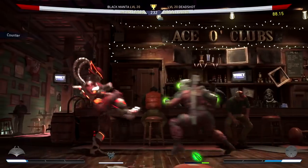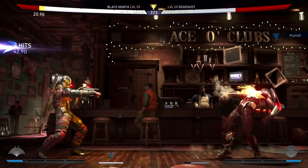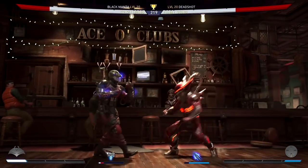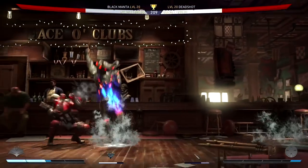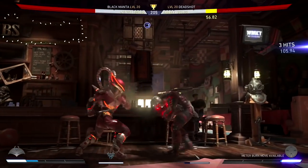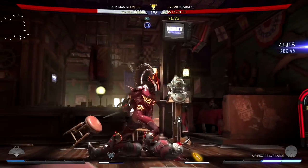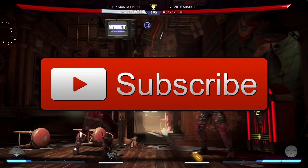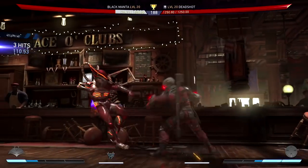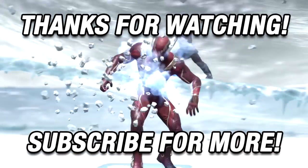There you guys go — this concludes my top 5 anti-zoning characters in Injustice 2. Based on the characters I picked, it's safe to say that characters with a teleport ability and good mobility are the best way to take zoners down. The order of this list shouldn't matter too much — as long as you pick the anti-zoner you're best at and most comfortable with, you'll have an easier time. Out of all these characters, I found Black Manta the best because he fits my playstyle. Let me know who is your favorite character to pick against zoners in the comments below. If you liked this video and found it helpful, be sure to give it a like — it motivates me to continue. Also subscribe for more Injustice 2 videos, and share this with friends who need help picking anti-zoning characters. Thank you guys so much for watching — my name is MetalGames and I'll see you next time.